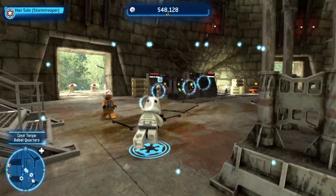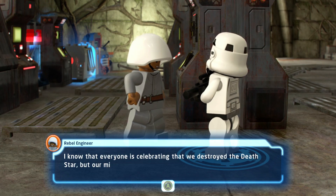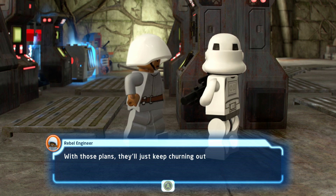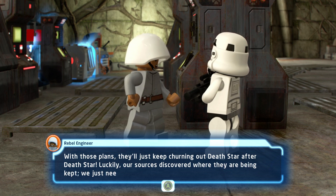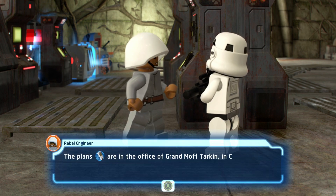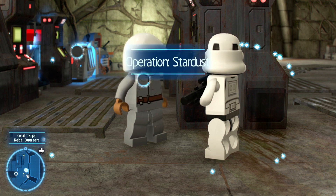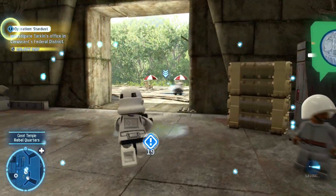Oh, there's one right here. 'I know that everyone is celebrating that we destroyed the Death Star, but our mission isn't over. The Empire still have the plans that will let them build another. With those plans they'll just keep churning out Death Star after Death Star. We just need a dashing hero to steal them.' I'll do this mission! 'The plans will be up to Grand Moff Tarkin in Coruscant's Federal District - look out for Imperial activity around the Senate building.' So I'm doing this quest and I've got to go to Grand Moff Tarkin.